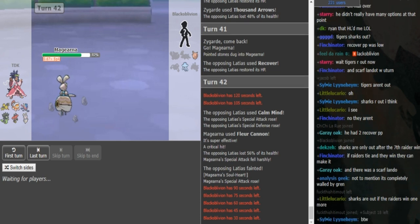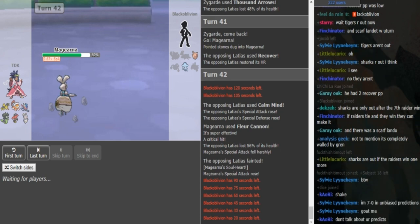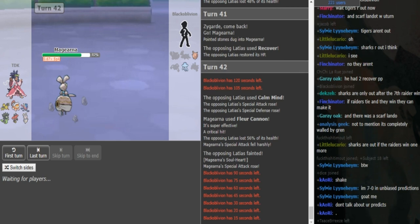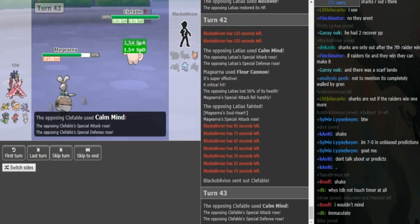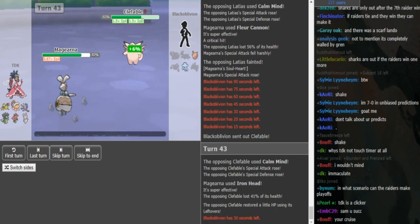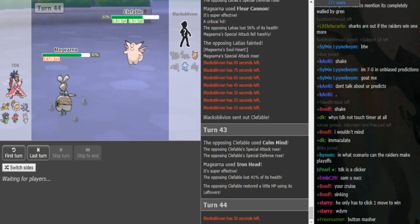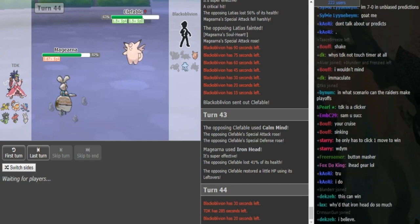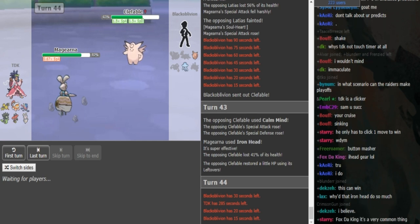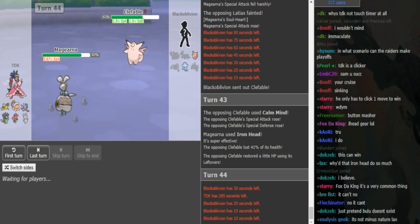On this team it doesn't have to be HP Fire if Zapdos has Heat Wave, but usually it's HP Fire — especially on teams weak to Kartana or Scizor, and it also helps versus Pharaoh Thorn. We see Iron Head. It doesn't do much because it's max Defense Clefable and Magearna doesn't run Attack investment on AV — no Magearna runs Attack investment; they only run Special Attack investment. The only physical Magearna is a meme set, but don't try it at home.